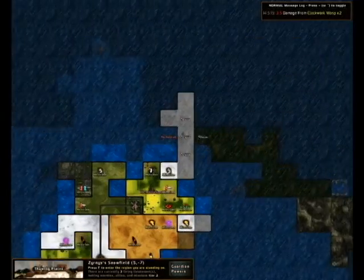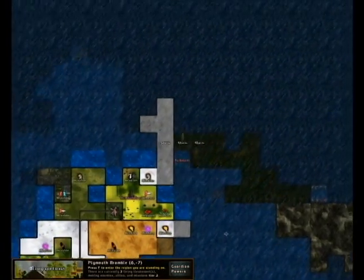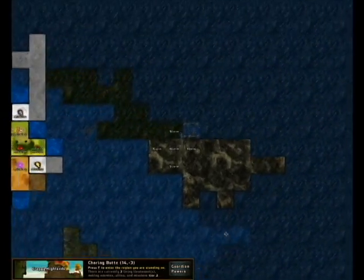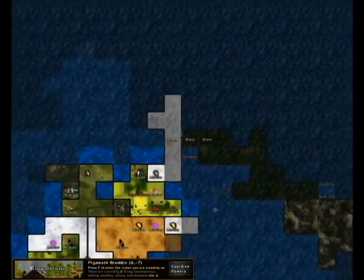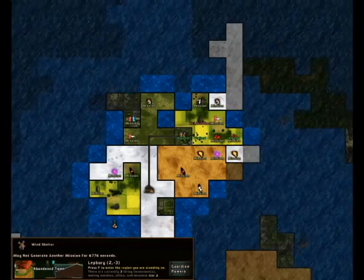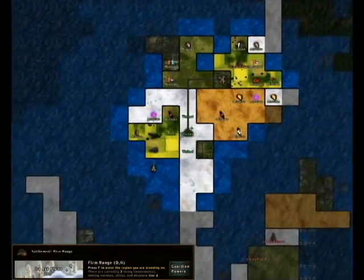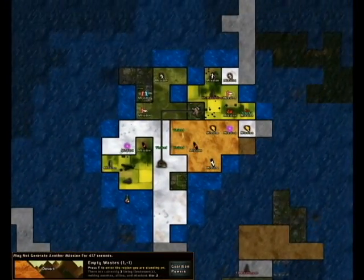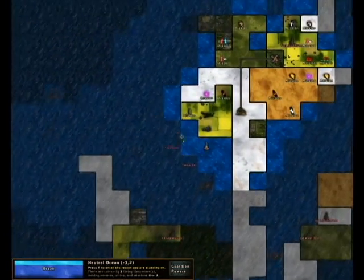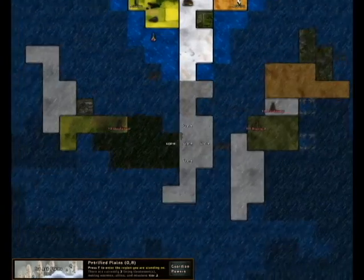I'm going to show you this right here — this is the first continent that was generated for me, and it's all covered in storm. The storm will damage you if you go in it, so you have to make these wind shelters, which is what this is right here. I had to complete a mission to make this wind shelter, and that's how I cleared away some storm in this area. Then I beat the first lieutenant right there. You can clear up the storms over here with the ocean buoys, so those are very useful as well.